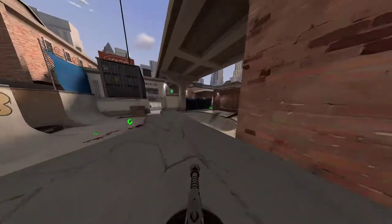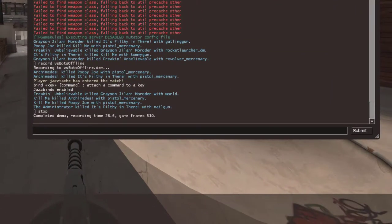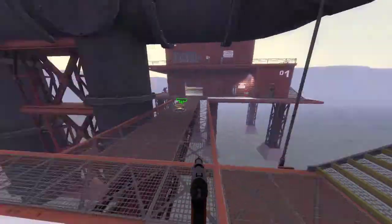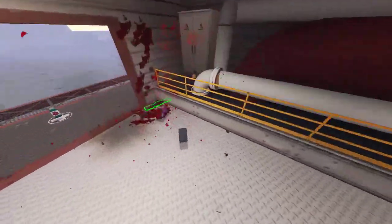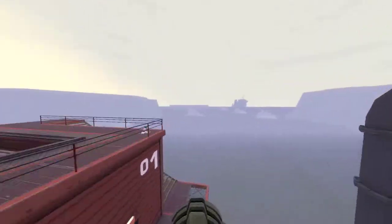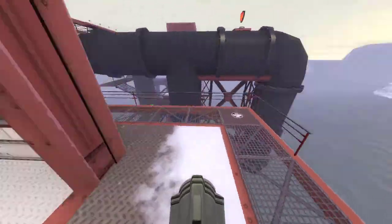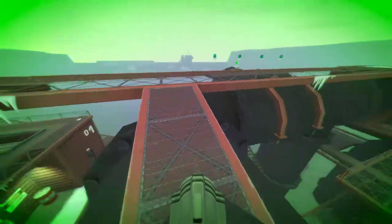Once you start recording a demo you can stop it by typing 'stop' in console and hitting enter. You can also keep a demo running between server map changes, which is generally better since you won't have to stop and start as much. If the server changes map whilst you have a demo running, your existing demo will be stopped and a new demo will start recording. This is called a segment, and each consecutive segment will use the filename of the original with an underscore 2, underscore 3, or underscore 4 etc. after it. This is why naming demos after maps is a bad idea, as you'll usually get a name conflict.